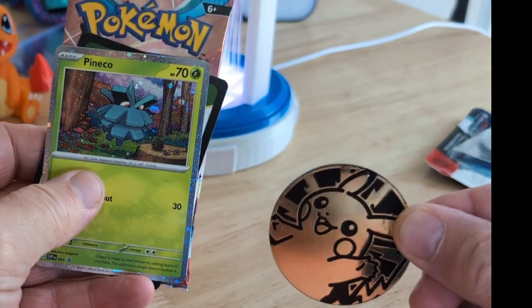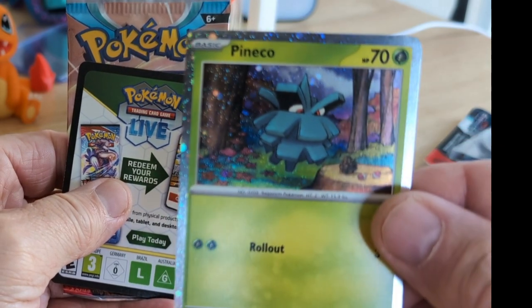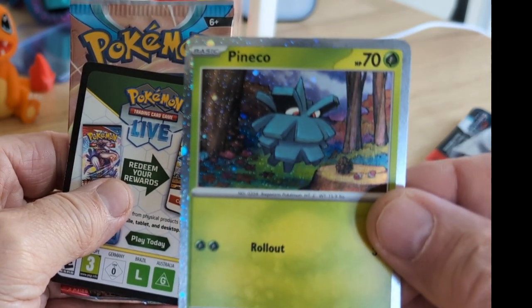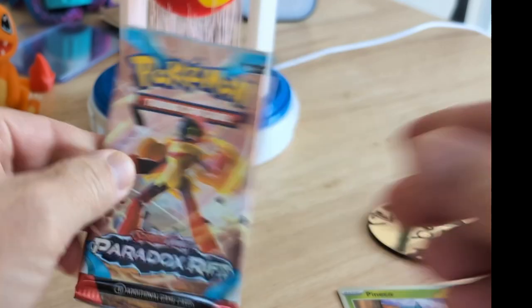We have our Pokécoin here. We have a Panko Code Card and a Paradox Rift.